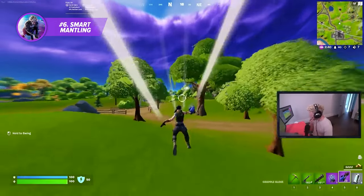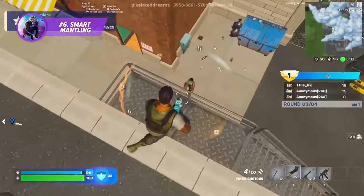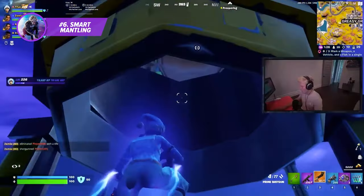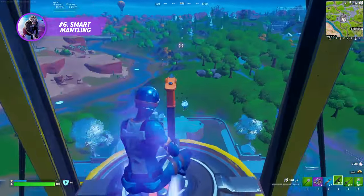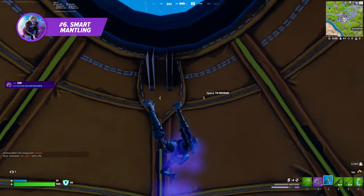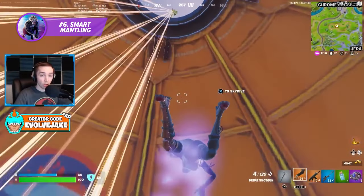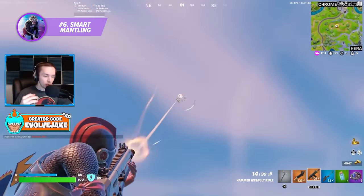Zero build mode requires you to be on top of your mobility. This doesn't come down to just mobility items and vehicles — your character movement, especially mantle skill, will have a huge impact on your performance. Knowing how and when to mantle on an opponent is a core part of zero build mode. One way to use mantles to your advantage is by mantling instantly after flying up a balloon. Hold down your mantle bind as you ride up and stay away from the center — this will send you right up to the balloon top. Check out this clip from Evolve Jake: he notices a player on top of a balloon, hits the balloon, instantly mantles, lands a heavy shotgun shot, and forces the opponent to fly away only to be killed midair.